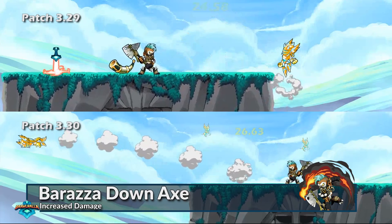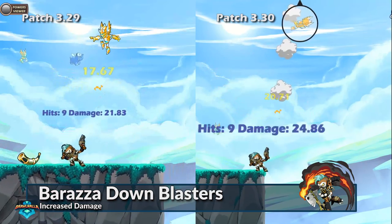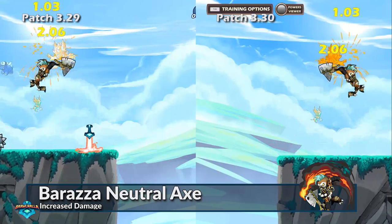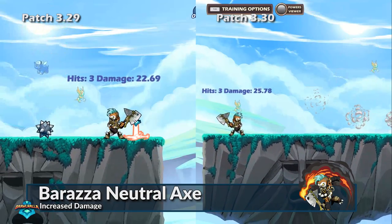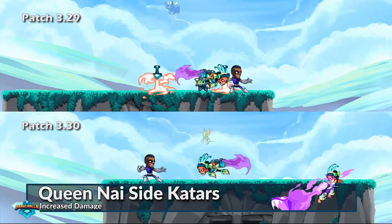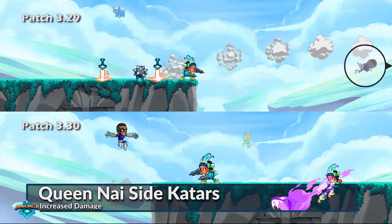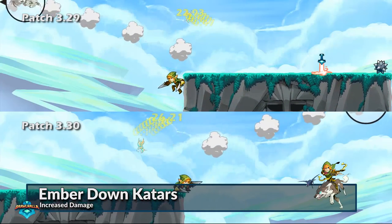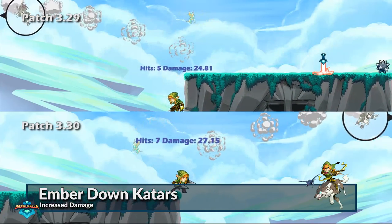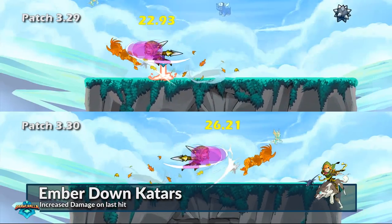Barraza's down axe, down blasters, and neutral axe all deal increased damage to better match his strength stat, with the down blasters also requiring less charge time for a more responsive attack. Queen Nye's side katars have also had their damage increased to match her formidable strength stat. Ember's down katars have received an increase in base damage, and her down bow has received an increase in force, allowing both to better fit her above average strength.